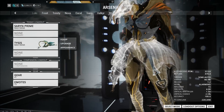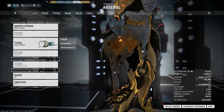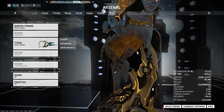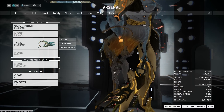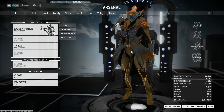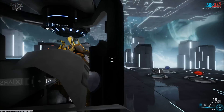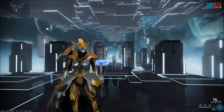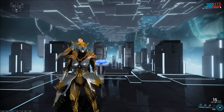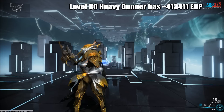I've got the Tysis because I need to inflict toxin procs at a reasonable rate, and Saryn cannot survive in melee especially with this build — it's just not going to happen. We're here to test today and we're going to do a lot of math. As previously seen in my Corpus Tech vs. Heavy Gunner video, we know how much effective health a level 80 Heavy Gunner has, and that's what we're going to be testing on.